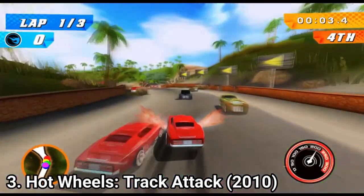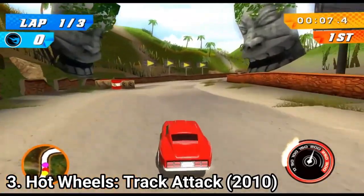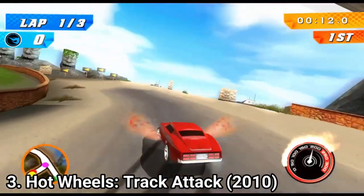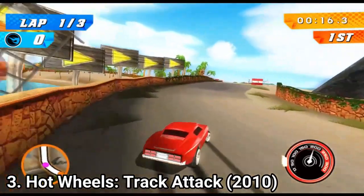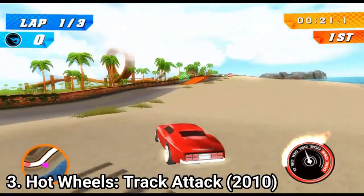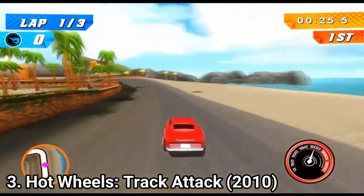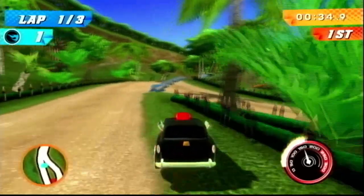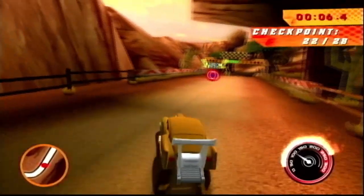Hot Wheels Track Attack might feel basic when you hear it first, and it really is to some extent. But even if the game has a tendency towards basicness, it's fun nonetheless. Hot Wheels Track Attack is just a racer — no power-ups, no powerslides, you just race. But that doesn't mean it's the same cross-the-finish-line-first type of race. Race mode offers 4 racing events with multiple targeted courses. Goals include simply reaching the finish line first, completing a lap the fastest, passing through designated checkpoints, or collecting as many tokens as you possibly can in the time limit.